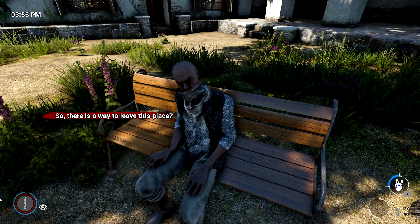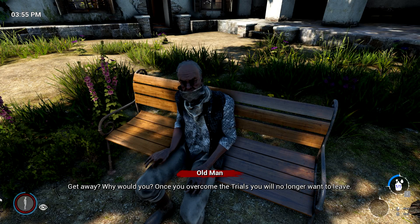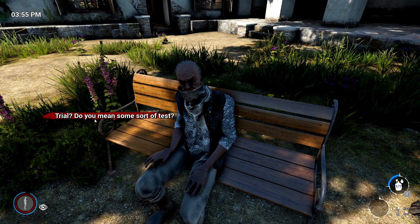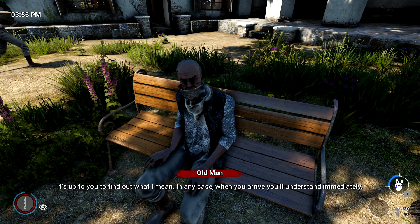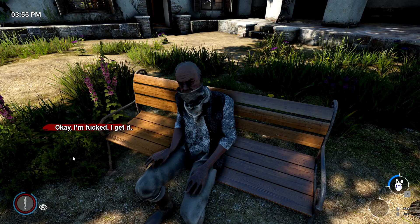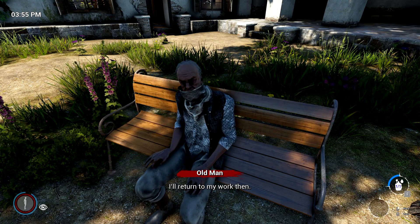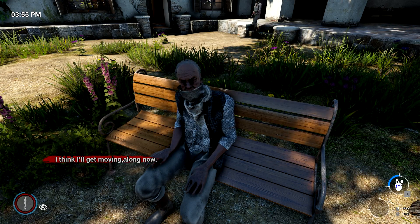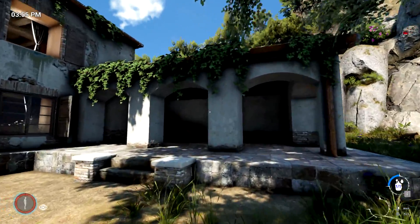'So there is a way to leave this place?' 'Get away — why would you? Once you overcome the trials you will no longer want to leave.' 'Trials — do you mean some sort of test?' 'It's up to you to find out what I mean. When you arrive you'll understand immediately.' You're kind of screwed. He's not giving me anything at all. I do believe there's a way in that window up there — I remember doing that, I just don't remember how. We're going back inside.